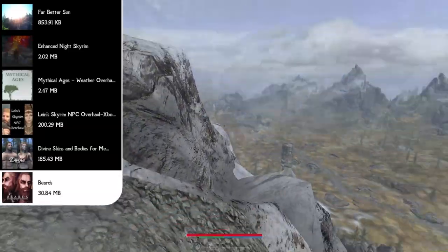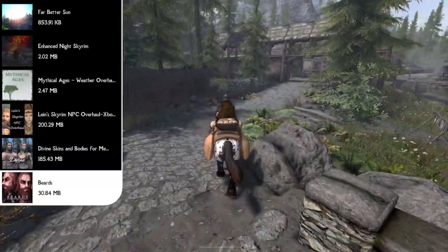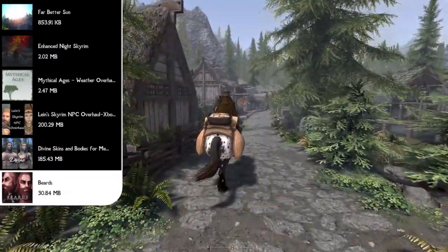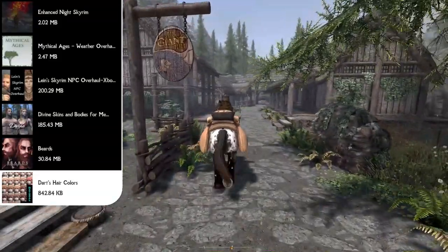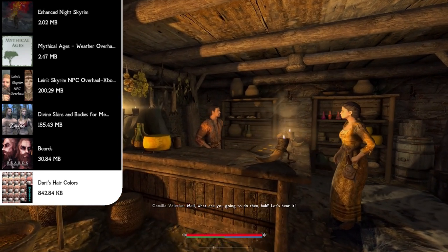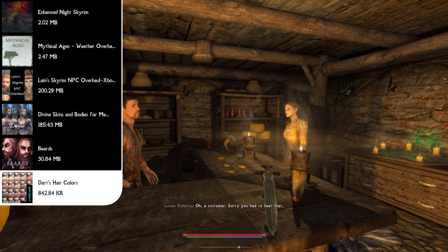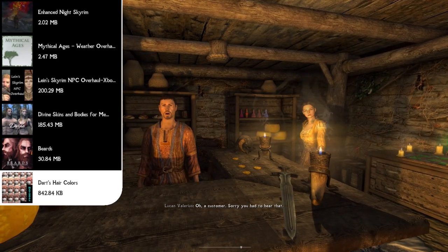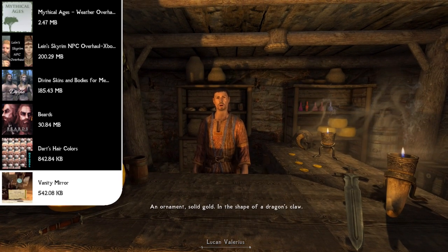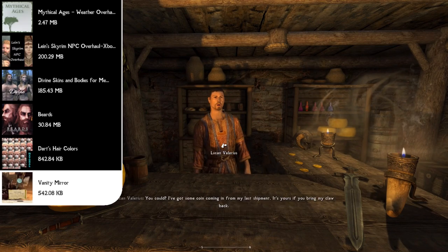I wanted us to have every option for any type of character, and I noticed the hair colors in Skyrim are very lackluster with only basic options. So next we add the Darts Hair Colors mod, which adds over 150 new hair colors so you can perfectly craft your character. And I've always wanted a mod that lets us change our character's appearance without cheating — that's exactly what the Vanity Mirror does. It's an equippable handheld mirror that opens the limited race menu to let you make appearance changes anywhere, anytime, without messing with your skills or perks.